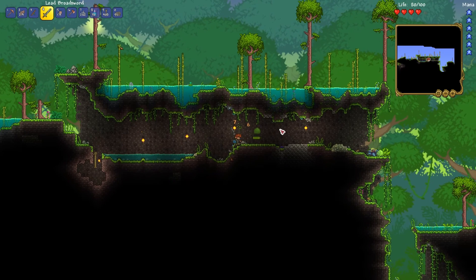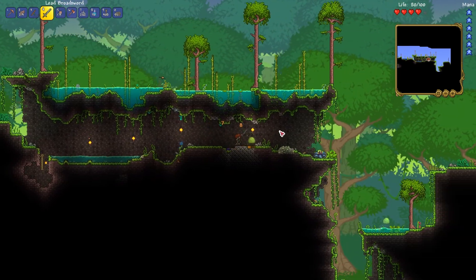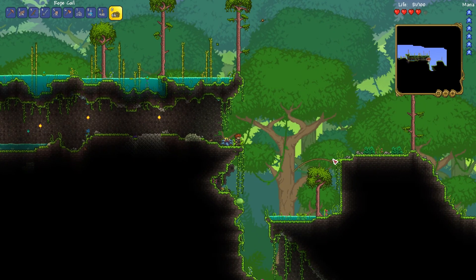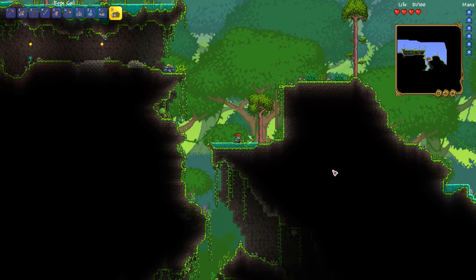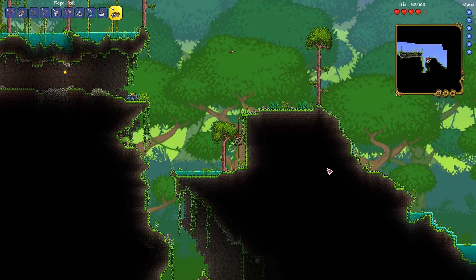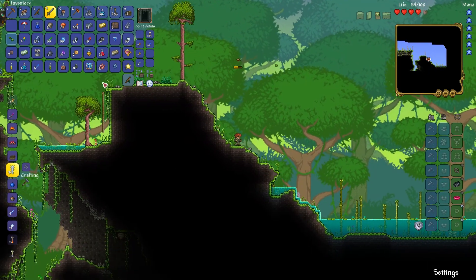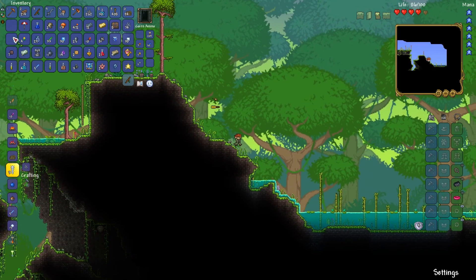I do not move very quickly when I'm floating on the water — that is a little sad. Go away, bat, do not care for you. I don't want jungle grass seeds.